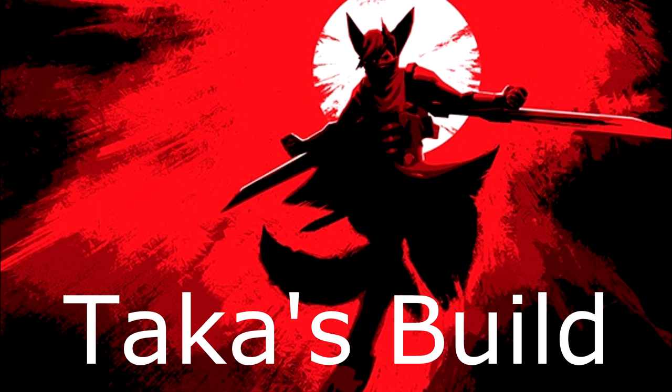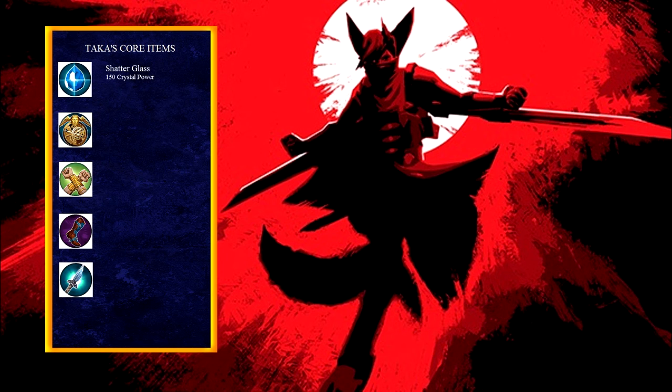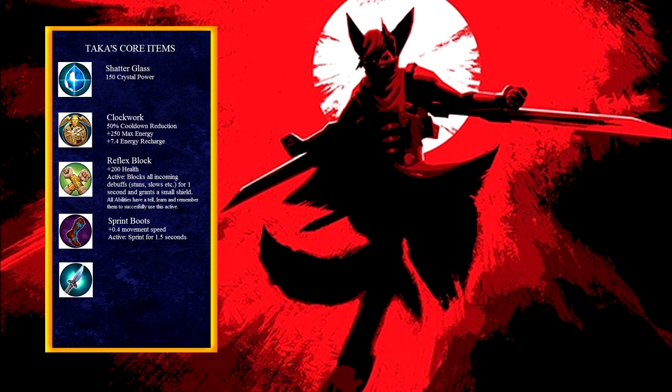Now I will go over how I build Taka. Keep in mind this is not a static build — every game has different situations and there are different builds to adapt to all team compositions accordingly. For the majority of my games, this is my core build. I build them in order from top to bottom, throwing in a reflex block and some boots as needed. Many people like to build weapon power on Taka, but I only like to go full crystal build. The only ability that scales with weapon power is his heroic perk — going weapon power Taka makes his other 3 abilities very underwhelming.